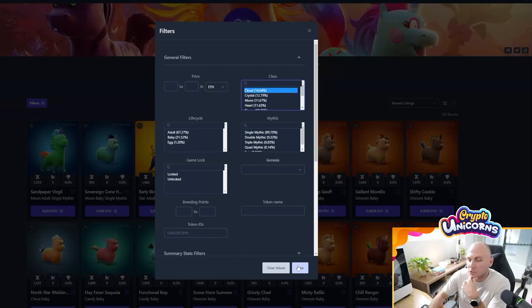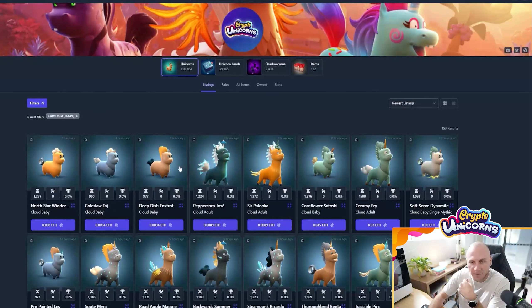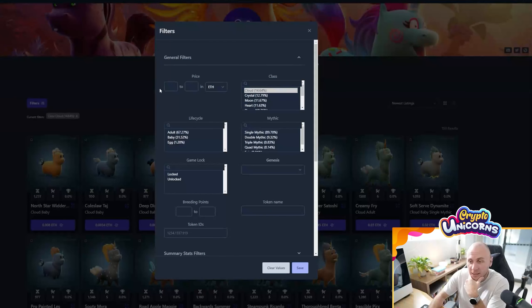I would suggest taking the time to click on each class and look at the unicorns that are available. You can see here we've got two types of unicorns — a baby unicorn and an adult unicorn. You want to go for an adult unicorn because adult unicorns are the ones that can breed. Baby unicorns cannot breed, and that is indicated by the number of breeding points. The baby has zero and this adult unicorn has five out of eight, meaning some breeding points are used. So let's say we decide to specialize in cloud class — we want to max out breeding points, which is eight. Put eight in the first box and that gives you a minimum of eight breeding points required to show up in search, then click adult.